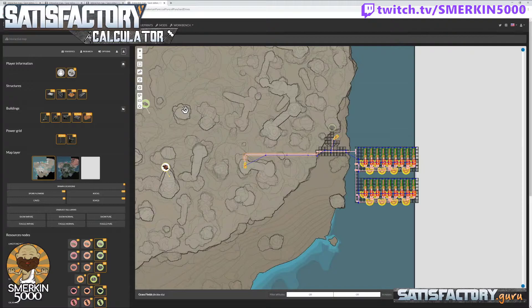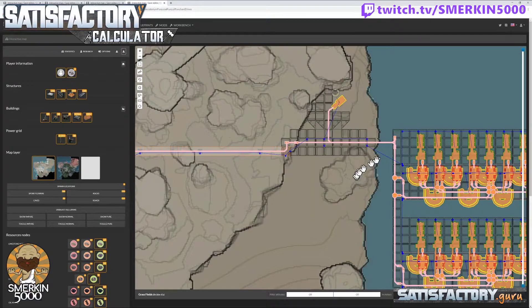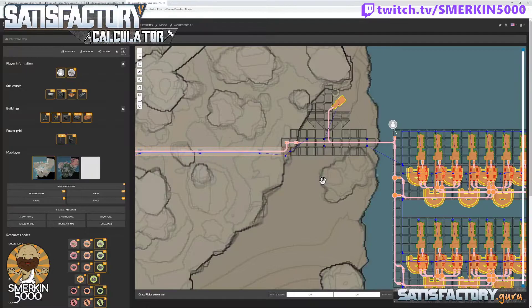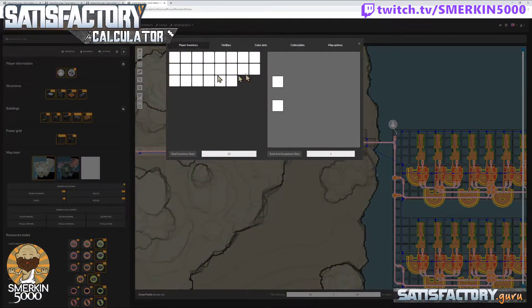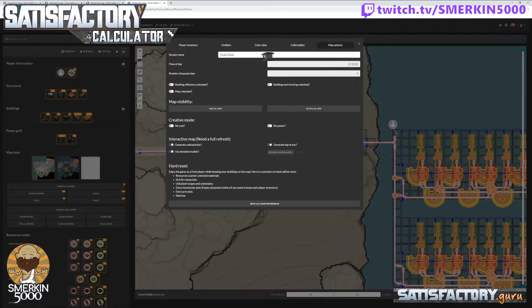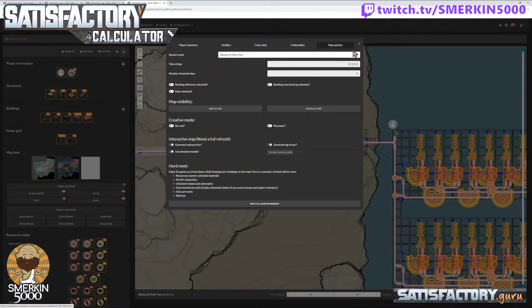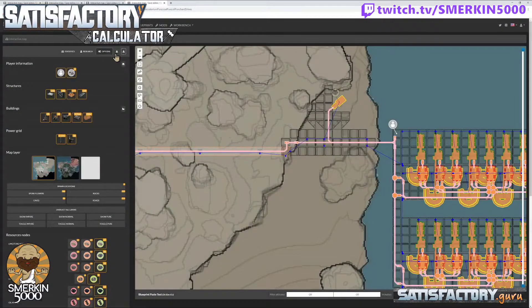I click 'paste blueprint in the original position' and bingo, there it all is. I'm going to teleport myself to this foundation, go to the map options, call this save 'blueprint paste test', close that — it saves at that point — and then I'll download that save.